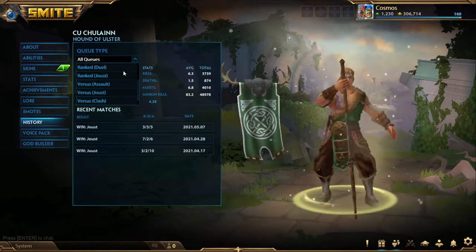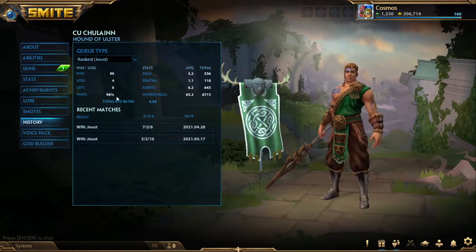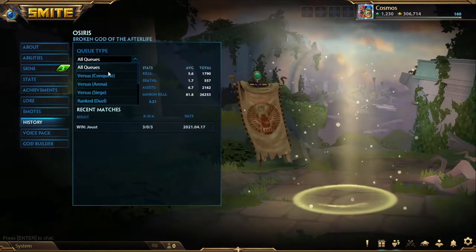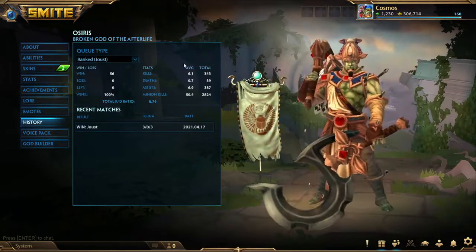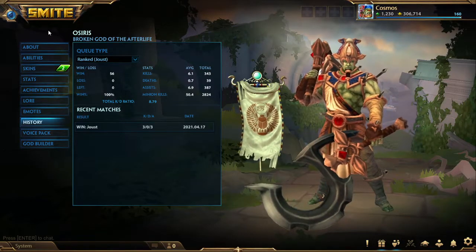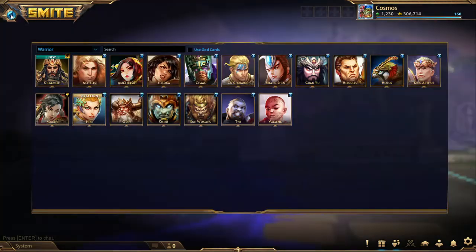You guys want to take a quick look at the records? 99.4 on the Cullin, average stuff. And then on the Osiris, of course, the broken god of the afterlife, the 56-0, the very classic. Never been conquered in my entire lifespan.